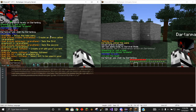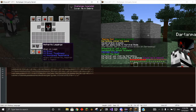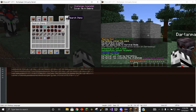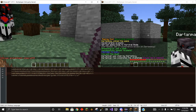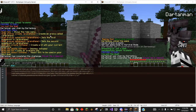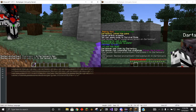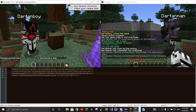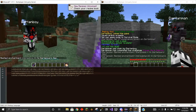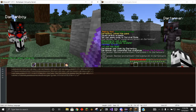Let's look at the next few things — we can create a new kit. First, you need the kit, so we'll go with full netherite, and a netherite sword. We'll enchant it — sharpness five and unbreaking three. That's a super OP sword. And let's get some enchanted golden apples as well. We will now create this kit — kit create netherite. And if we do a list of kits, we have netherite now as well.